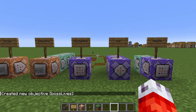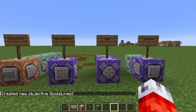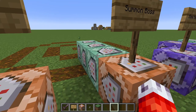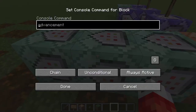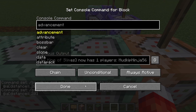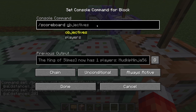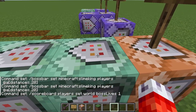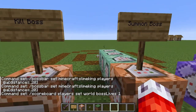Now that we have the scoreboard, we need to find a place to change the score when the boss is alive. There's already a command chain for summoning our boss, so we can place it right at the beginning. After our initial summon, we bump some commands further down the chain. Our first new command will be: slash scoreboard players set, our dummy player world, boss lives, one. This way, as soon as the players press the button to summon the boss, we've changed our scoreboard to let the game know our boss is alive.